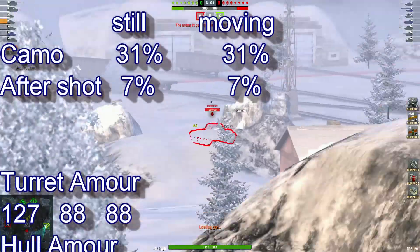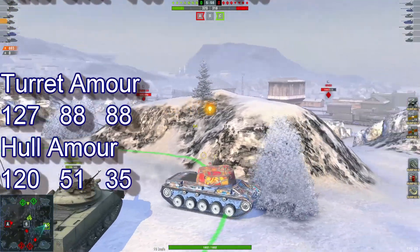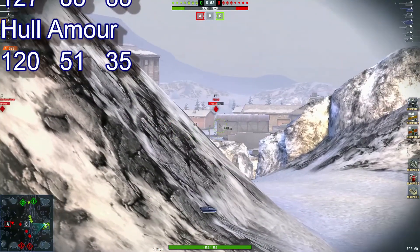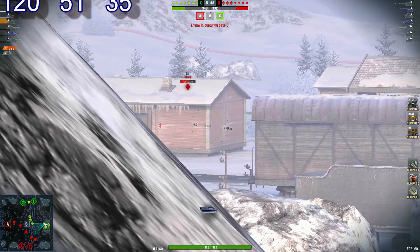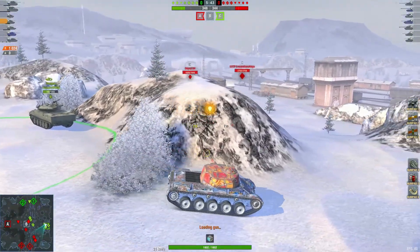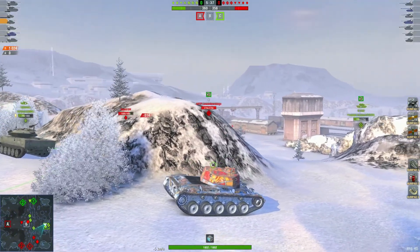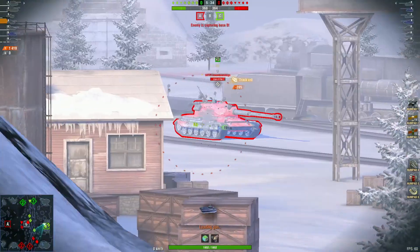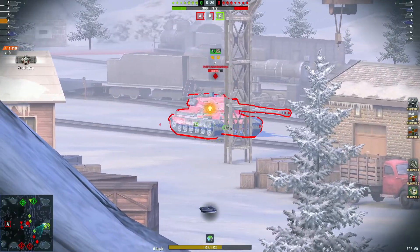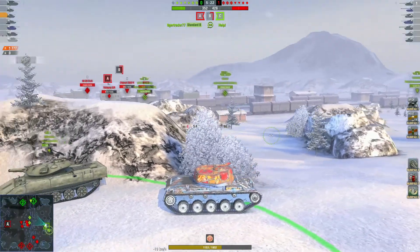Turret armor is 127, hull armor is 120. So let's watch the gameplay — so far 693 damage. We've got three replays for you today, so hope you guys enjoy. Reasonable length each one but definitely worth the watch. Somebody sniping back there — nice shot — up to 1777 damage.